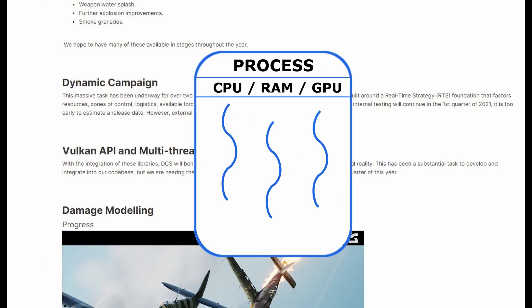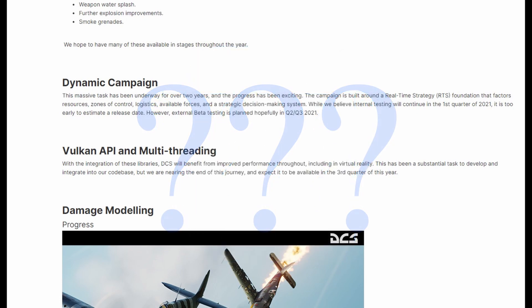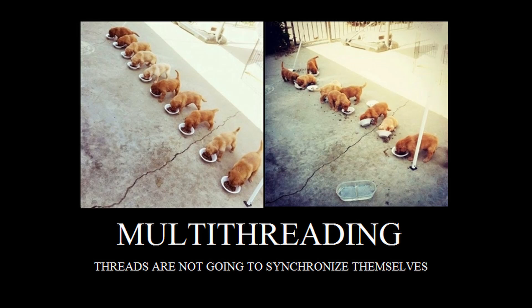Does this mean multithreading in an eight-core CPU will make DCS run eight times as fast? Unfortunately, the answer is not that easy. Not every thread is going to be the same — some will be more complex than others. You can end up in a situation where one pipeline takes a lot longer to finish and the others have to stop while it catches up. The developers need to be smart in how they break up the main thread into multiple smaller threads, and if they're not careful they run the risk of the threads stepping all over each other. I did some testing using Windows Resource Monitor to see how my CPU was handling DCS in its current state.